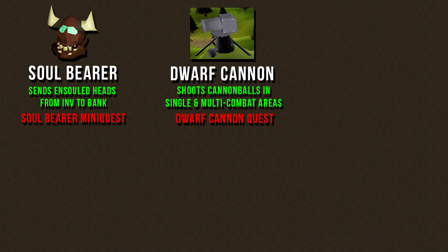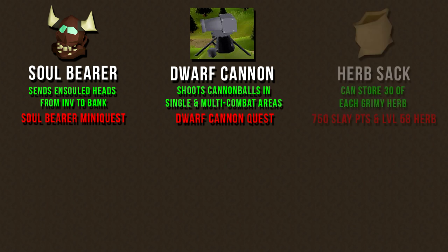Another common item that people like to bring for Slayer tasks is the Dwarf multi-cannon. If you finish the Dwarf Cannon quest, you can buy a Dwarf cannon and cannonballs from the Grand Exchange. Or if you're an Iron Man, you can also buy a cannon from Nulodion, south of Ice Mountain and west of Edgeville, and then make your own cannonballs using steel bars and an ammo mold at a furnace. This monster also drops a lot of herbs, so bringing a herb sack will save you a lot of inventory space during your trip.